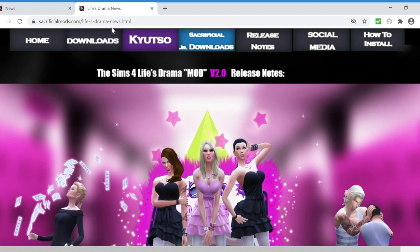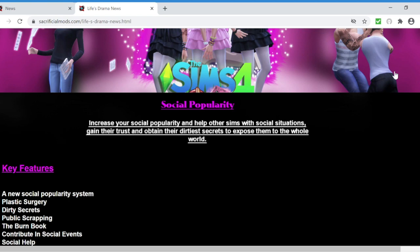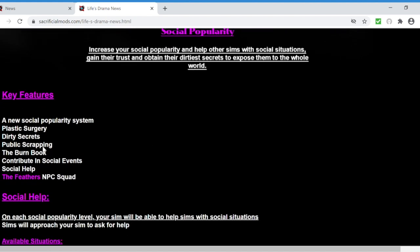Hey guys, it's Simmer Amanda, welcome back to my channel. Today I'm going to be doing another mod review - this is by Sacrificial Mods again, and this is the Life's Drama mod. This mod basically just adds a whole bunch of drama to your game. You can enable dramatic situations to happen around your Sims, give them social popularity, and you can also make situations happen if you click on them.